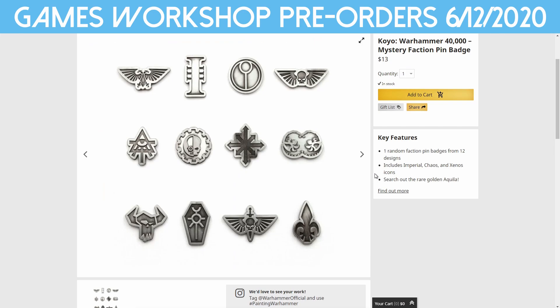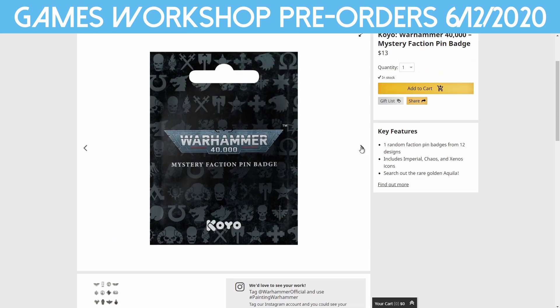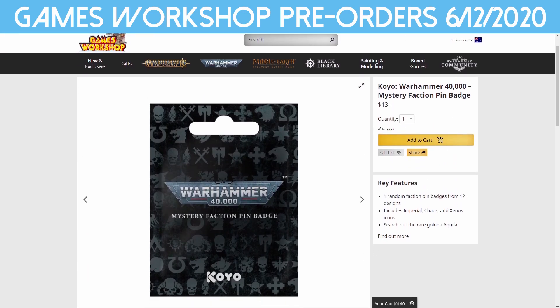We also get more from Koyo — the mystery faction pin badge. There are 12 different designs and in each pack you get one random one. I like them — I think they're really cute and a little expensive for what it is, but I want to pick one up. I want the Angels of Death one, maybe an orc one too. They come in a mystery box — you could probably touch it and figure out what's inside. These are 30 millimeters and there's a small chance you'll get a rare gold Aquila. I want that one!